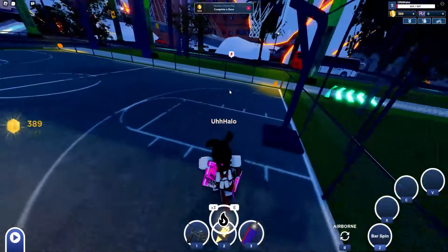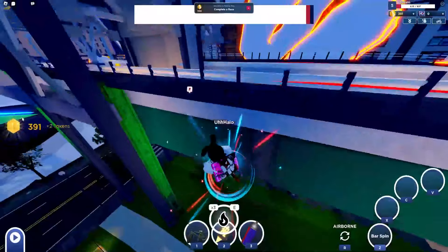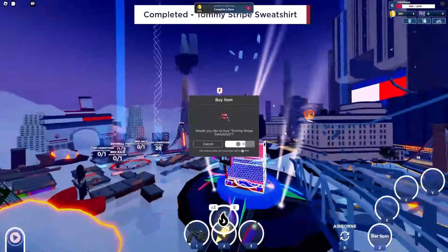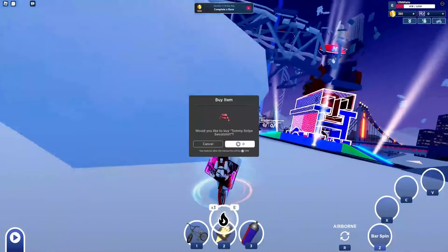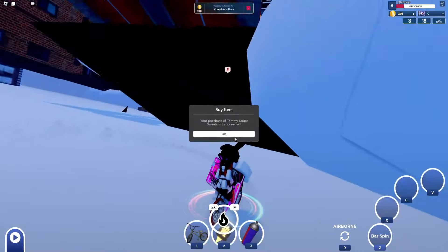You just go right over them. And even though it says two tokens plus two tokens, it only counts as one. As you can see, Tommy Stripe Sweatshirt — then we click buy, and there you go.